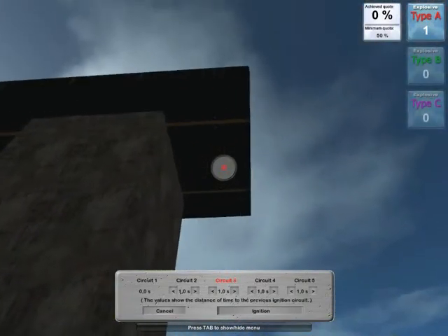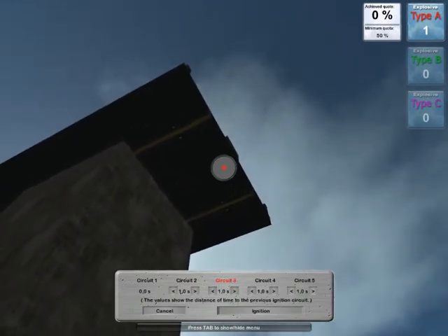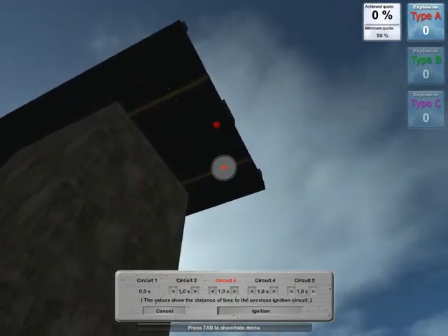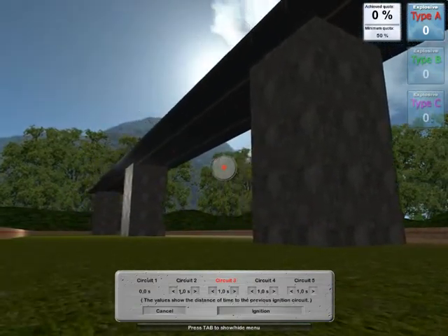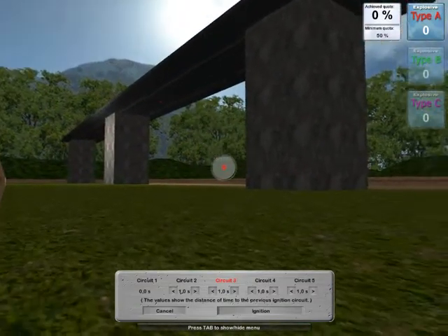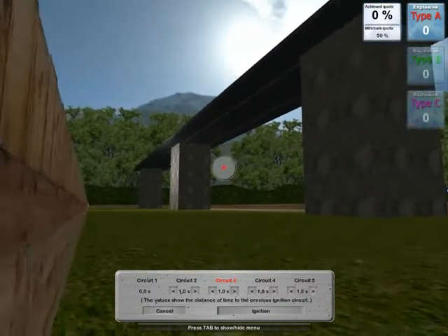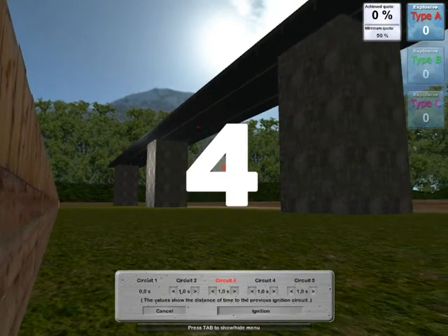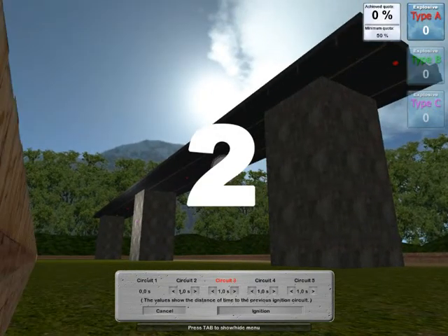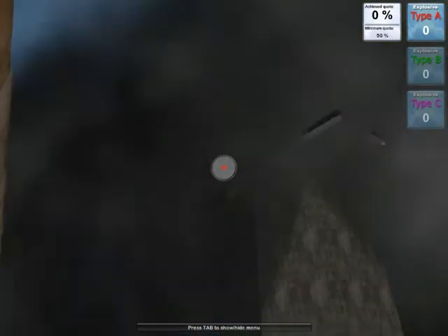This has a little bit more overhang — place it on the edge. Okay, now the three circuits will ignite one second after another. Circuit one — boom. One second, circuit two. One second, circuit three. Ignition. Boom boom, boom boom!